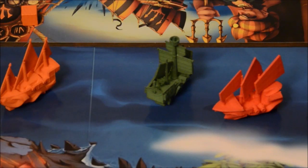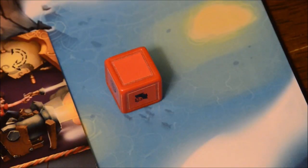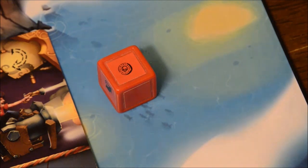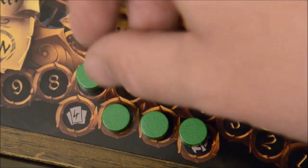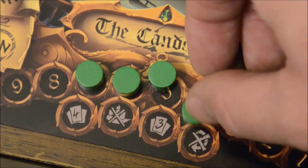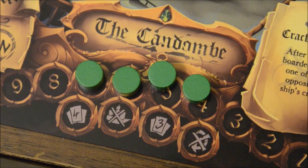Every time you damage an enemy ship, roll the attack die, which has blank faces, faces that kill crew members, and faces that steal doubloons. Losing crew is bad because it means you'll lose points at the end of the game, and you'll also take escalating penalties during the course of the game according to the spaces on the crew track. For example, losing one crew reduces your hand size, while losing your fourth crew means you can no longer turn your ship around.